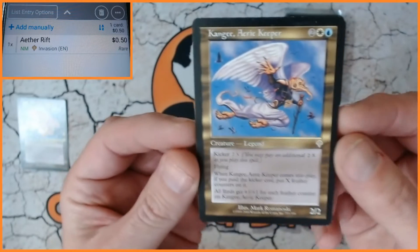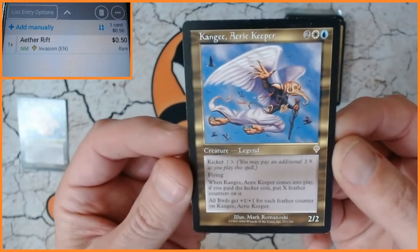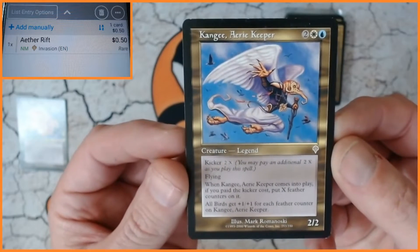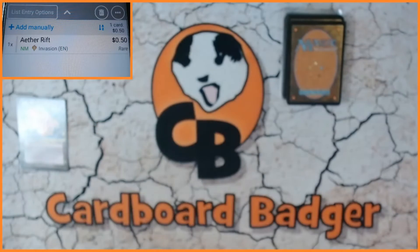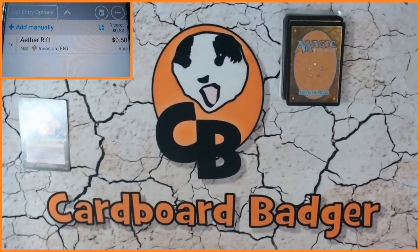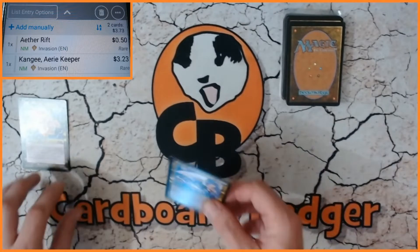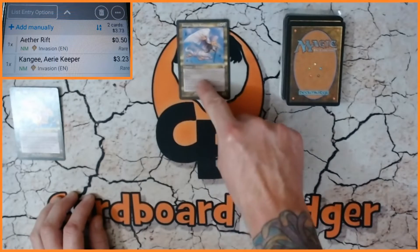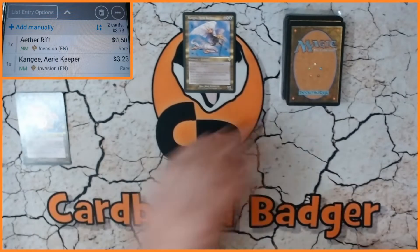Kangi — very very nice card, look at the artwork on that. Very nice indeed. We'll also find out which is going to be the best card of all of them. Well it's that one at the moment — 323. That is our winner so far.